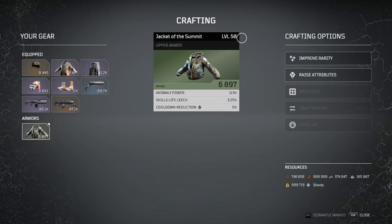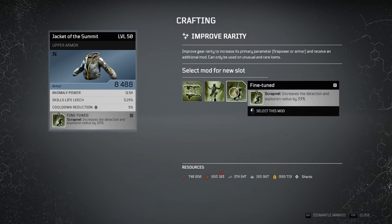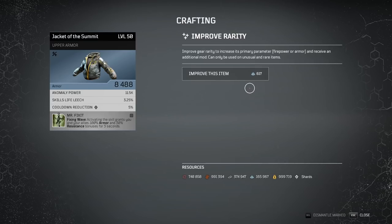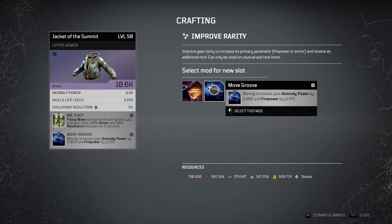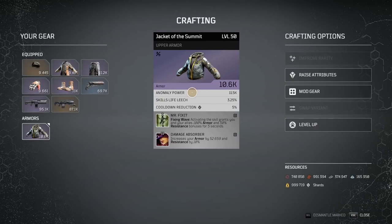At the crafting bench, you'll notice it's already level 50, so we don't have to spend any resources leveling this piece up. Because it's green, to get it to blue rarity you only need to spend leather, which is very plentiful and cheap. Once upgraded to blue or rare rarity, you can pick one class-specific mod. Then you can upgrade again to purple or epic rarity using titanium, which gives a choice of one generic mod out of three — I'd say the best here is damage absorber.